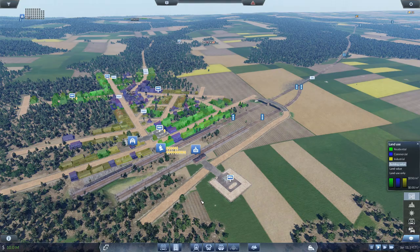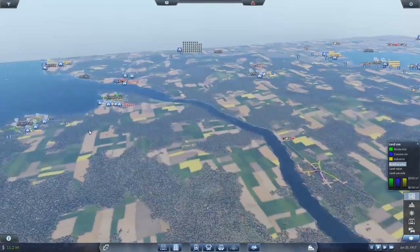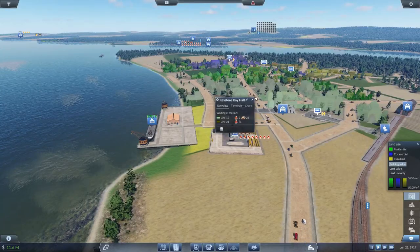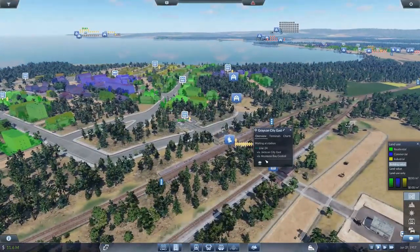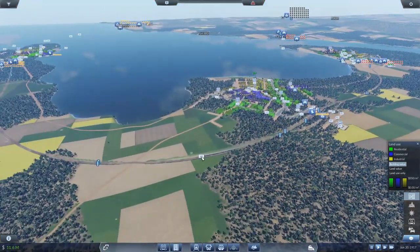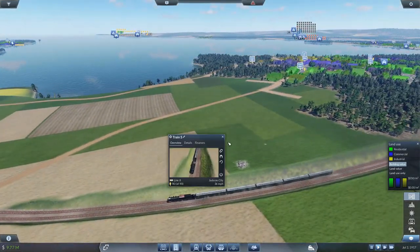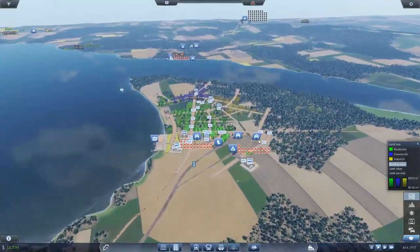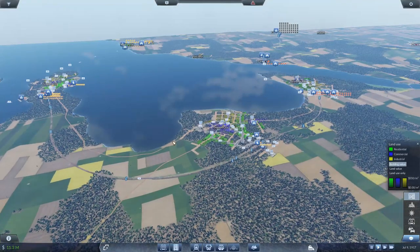We'll have to come back in a few minutes to make sure this is operating as efficiently as possible. In the meantime, let's try to cut down on some of the goods being stored in these areas. We have a lot of goods weighting here. This line definitely needs another passenger train. What we're going to do is upgrade all these stations and upgrade the trains on this line.